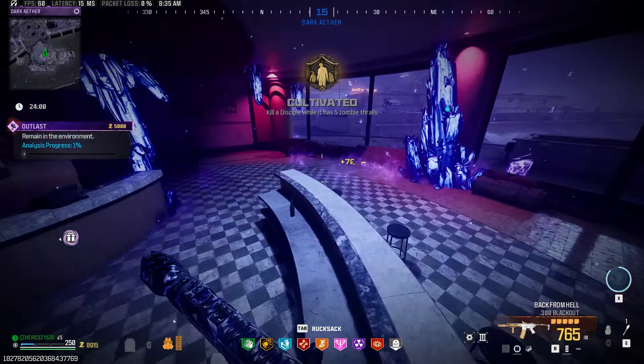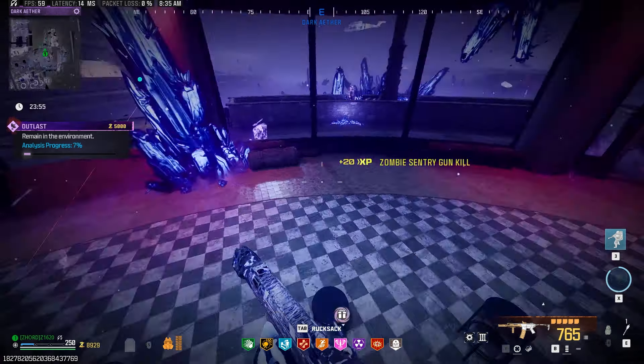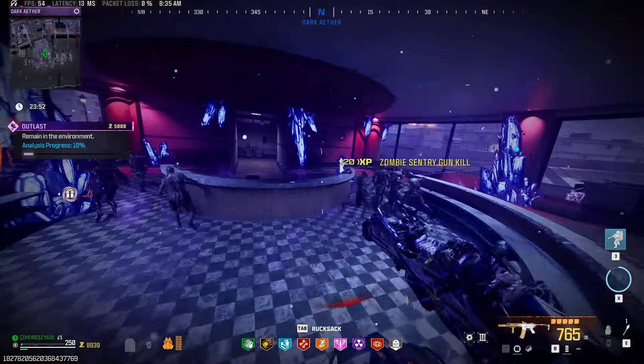I brought in three sentry turrets during this run and placed them all outside the Outlast contract. This contract today — for not being an elder — was just absolutely insanely busy. I've completed this Outlast contract in a regular Dark Ether many times and it's never felt this crazy. It felt like an Elder Outlast. At one point trying to mantle over the countertops to group up zombies, I got taken down — my health dropped incredibly fast. Of course I didn't bring golden armor plates. But we got back up and totally shredded an HVT Disciple inside the Season 2 Dark Ether.